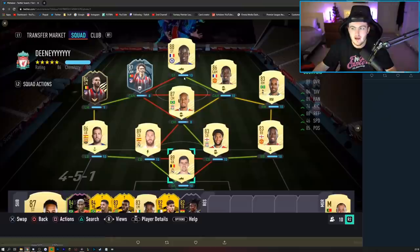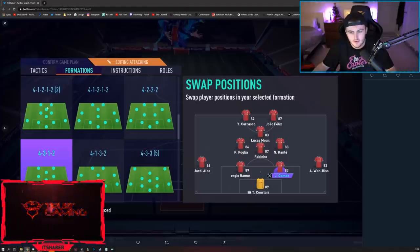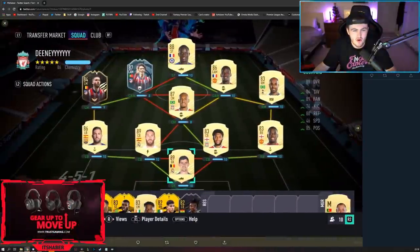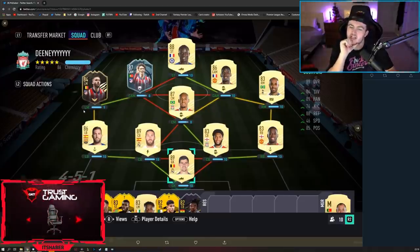Now we're going to start off with Callum's team. I have 210,000 coins and the untradeables are Courtois, Wan-Bissaka, Alba, and Carrasco from a pack, Kante, and a two-player pack earlier. Checker pick is in-game. You're playing a 4-3-1-2 in-game with Carrasco up top with Felix, Lucas Moura, then Pogba, Fabinho, and Kante. Good team — very defensive three midfield. I'm not 100% certain on this Carrasco card and I'm just wondering if there's a better way to get chemistry.